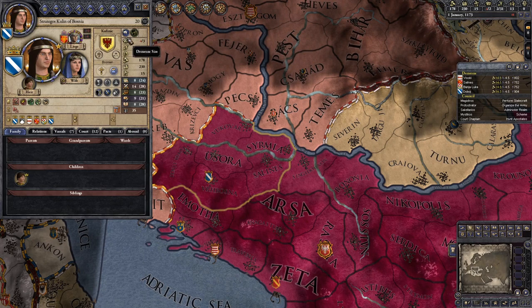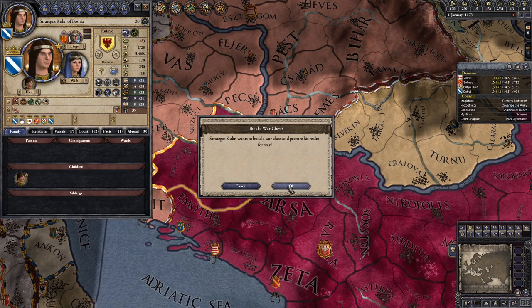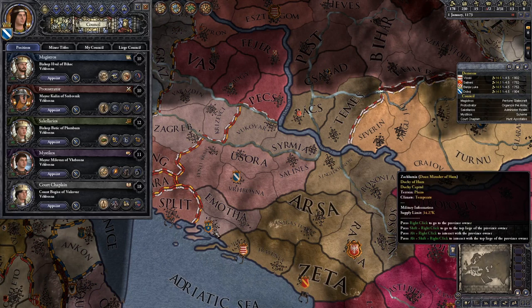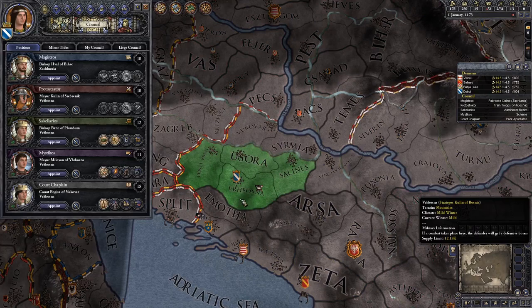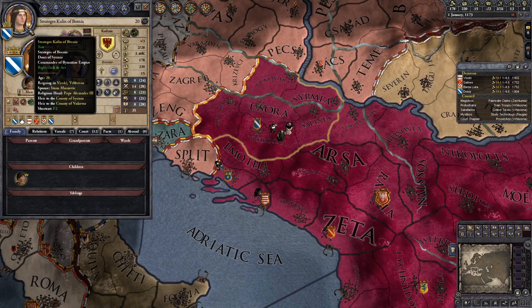Let's get a business focus to earn back the money we spent on the duchy so that we can repay the moneylenders. Let's also build a war chest that fits in nicely with that, and since we need to get the duchy of Hum, let's fabricate a claim over there. Let's just have our council do their things. Can we proselytize? Of course we can proselytize, because there are a lot of heretics over here.